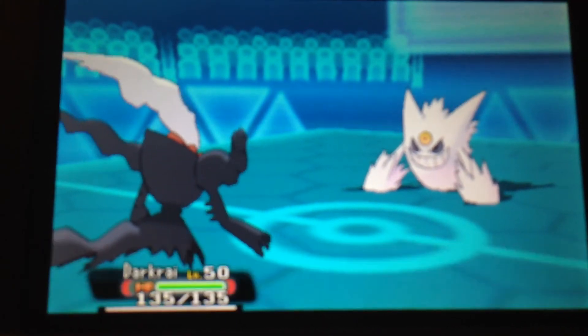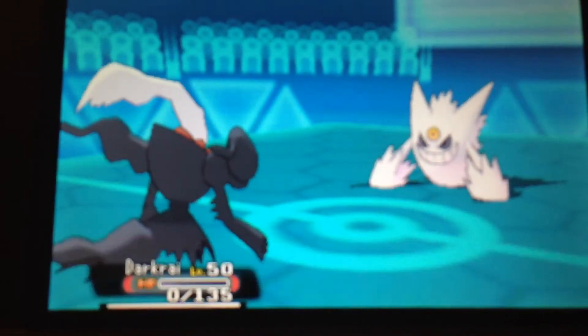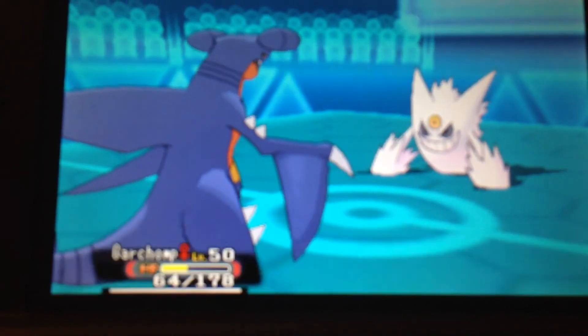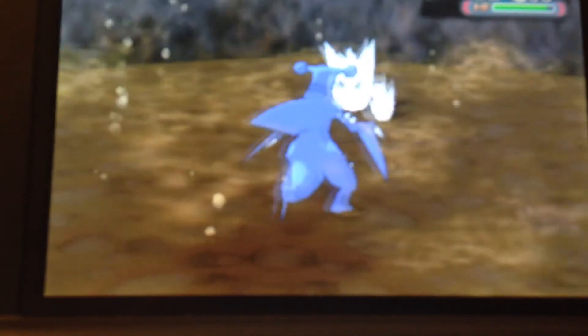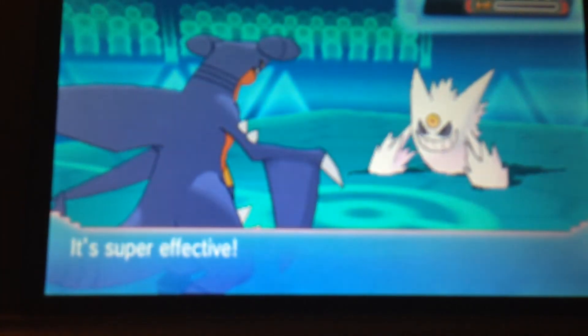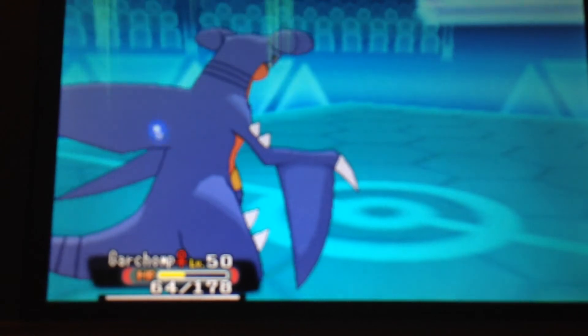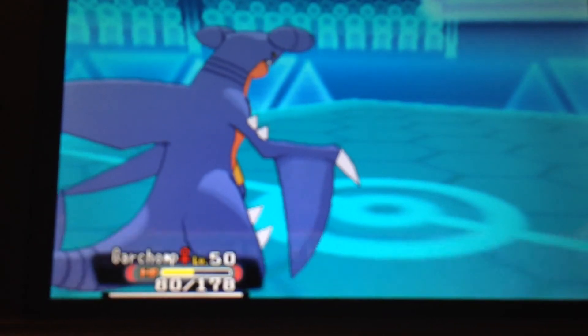Tried sending out Darkrai to see if I could be a little cheaper, just using sleep and stuff. But yeah, he gets taken out. I thought Focus Blast was a fighting-type move, but it hit Darkrai, so that can't be right. Darkrai is a ghost-type? Maybe he's just pure dark, I don't know. But anyway, since Gengar is part-Poison, that Earthquake completely destroyed it. So that was good.